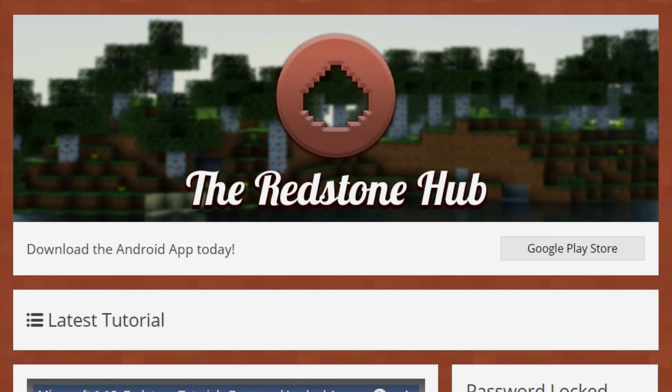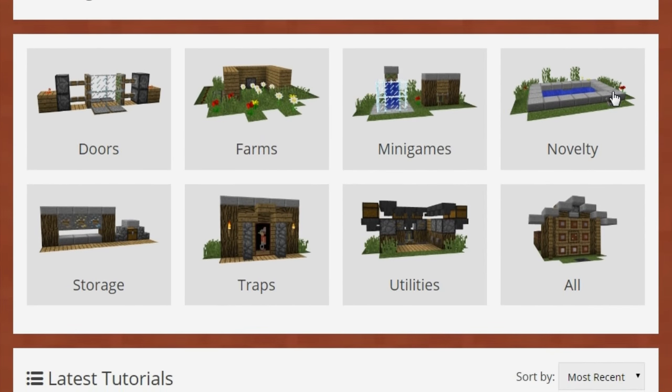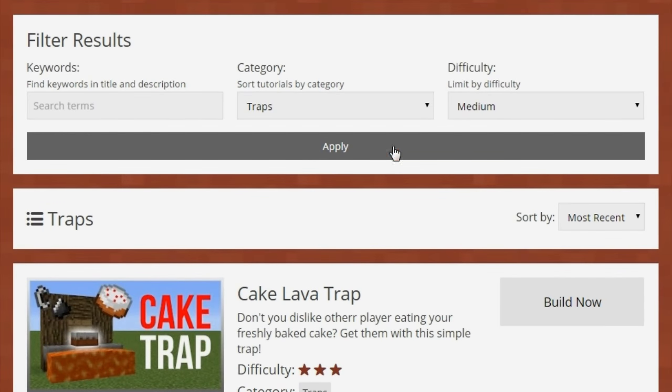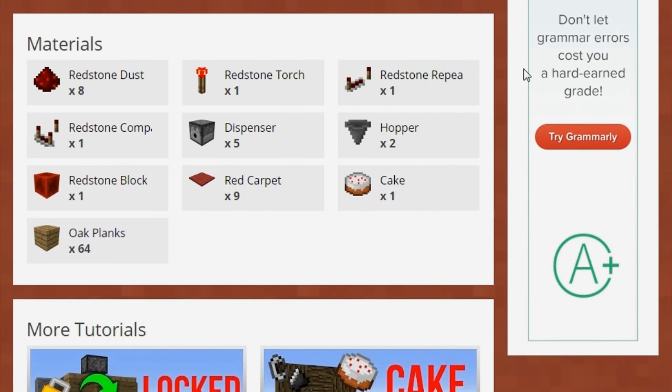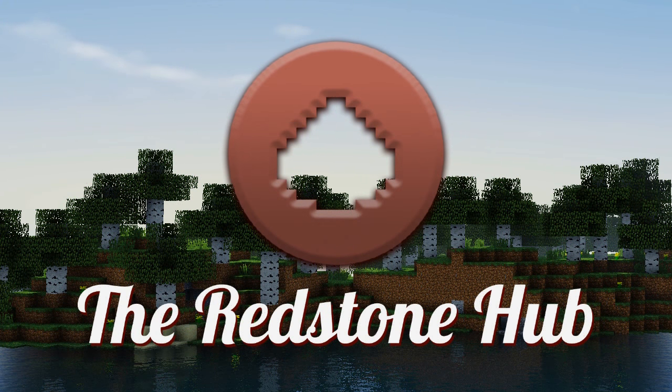Before we start, I just want to remind you guys of the RedStain Hub — it's where you can find all my Redstone tutorials. The good thing about it is you're able to sort all my tutorials by either their category or difficulty. While you're watching the tutorial, you can find a list of the materials below. Clicking on them will actually take you to the wiki page. If you want to check it out, I'll put a card up on the screen right now, or you can go ahead and download the brand new app.